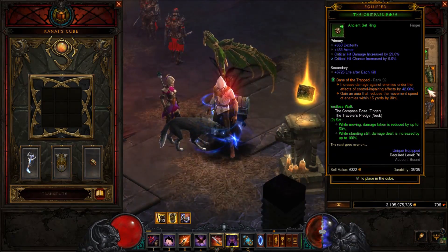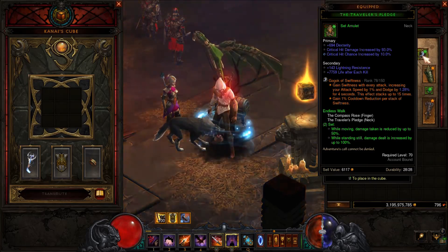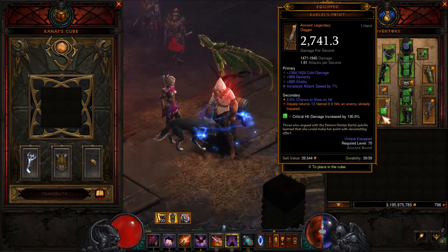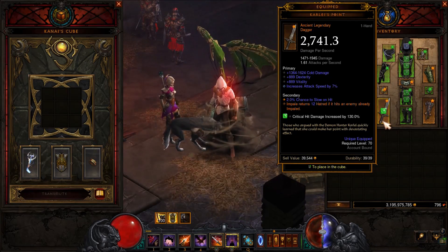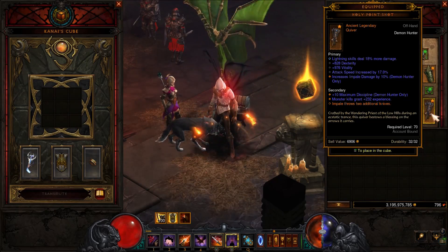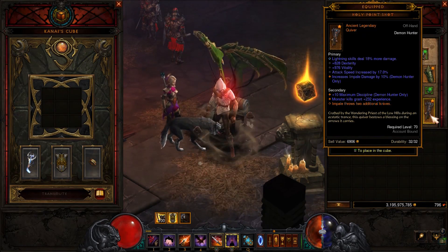For our other ring we are using Compass Rose and also Traveler's Pledge for more damage while standing still, and you will get damage reduction while moving. For our weapon we are using Karlei's Point — our Impale will return Hatred when hitting a monster so we won't run out of Hatred anymore. And as last, the Quiver: Holy Point Shot makes Impale throw two additional knives and they will also do 40,000 weapon damage from your six piece bonus.